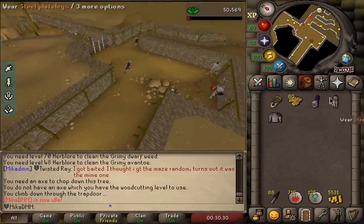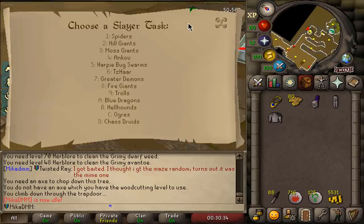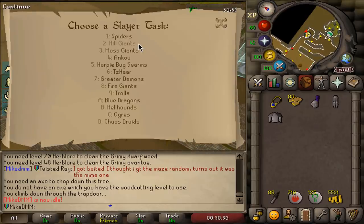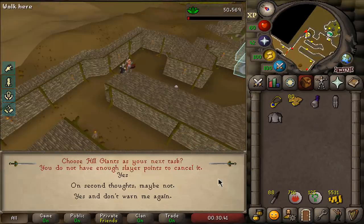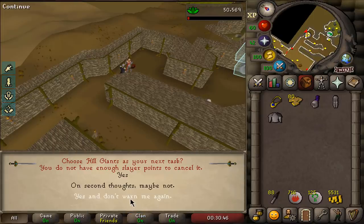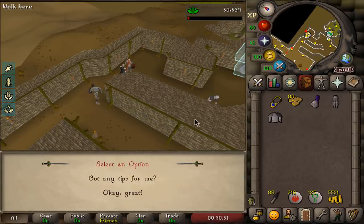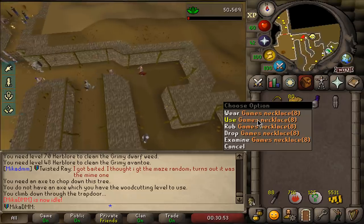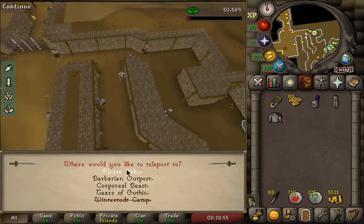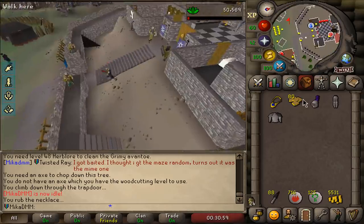I'm still hunting chaos druids — let's go finish. I only have 30. We've done the task. Can we now see how this whole thing works? So I just take hill giants as a task. I do not have enough slayer points to cancel it — yes, and don't warn me again. 24 hill giants. I can do it, but I think it would become a bit of a hassle to constantly do that.